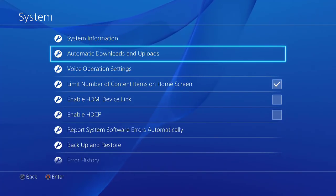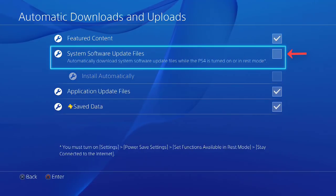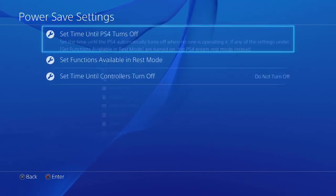First, let's turn off the automatic software update. Then, let's make the console stay disconnected from the internet in rest mode.